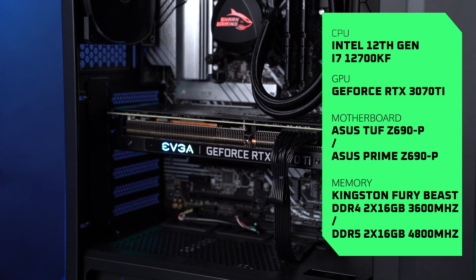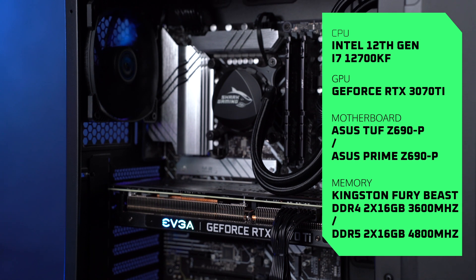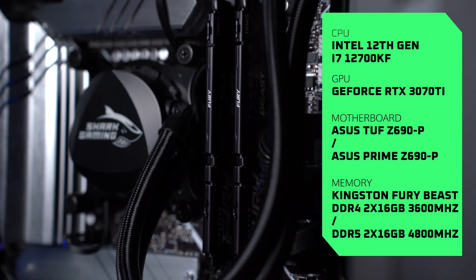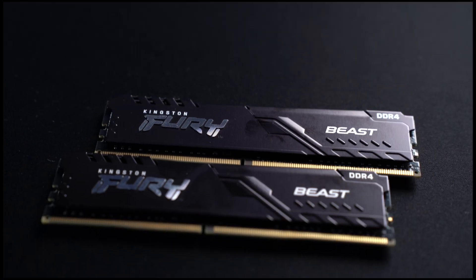The two builds have an i7-12700KF processor, there is a 3070 Ti graphics card in it, and the motherboard is a Z690P — one is from Asus TUF and the other one is an Asus Prime.